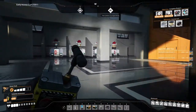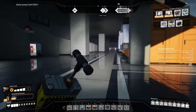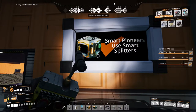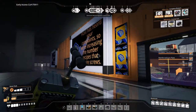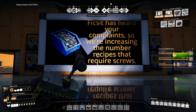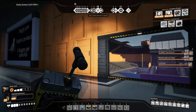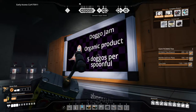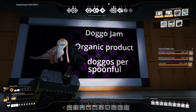As we go into this area, this is the first common area. We have motivational billboards such as this one and also this one — this is the Screw It Special. Also don't forget your local doggo jam farmers deliver here. It's perfectly organic and you get five doggos per spoonful.